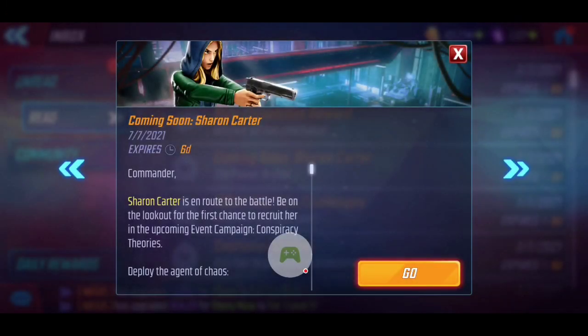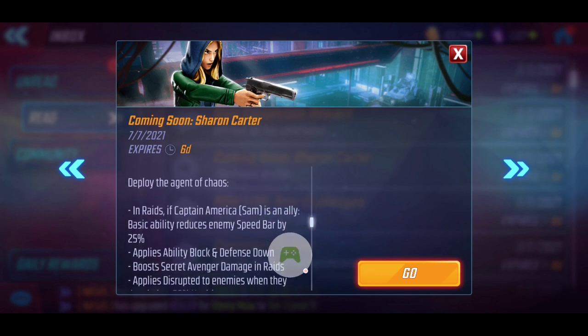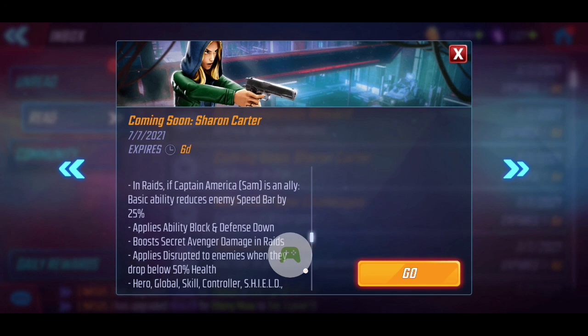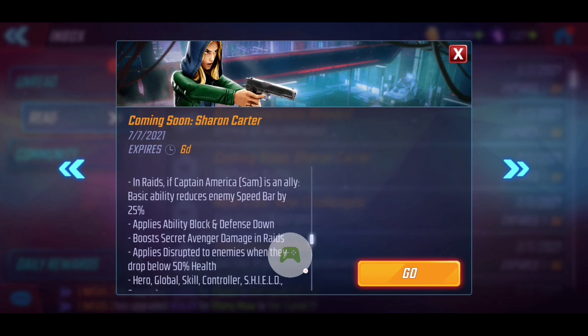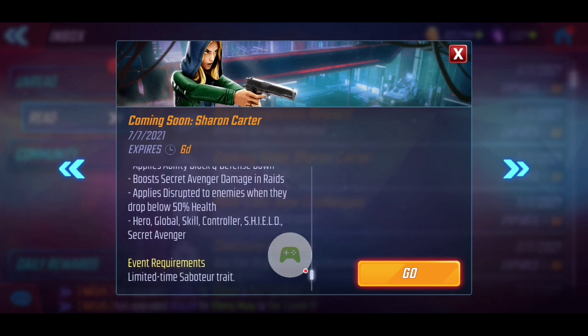What's going on, guys? My name is Rage, and we're back today with another red star orb opening video. Sharon Carter is now officially in the game, and she's going to provide a lot of value as part of the new Secret Avengers team, adding amazing utility in raids. Especially if Captain America is her ally, she can reduce enemy speed bars, apply ability block and defense down, boost Secret Avenger damage in raids, apply disruption, and is part of the new meta.